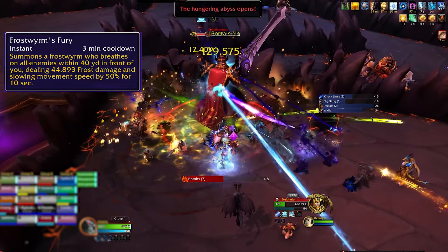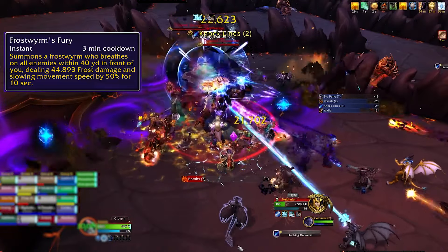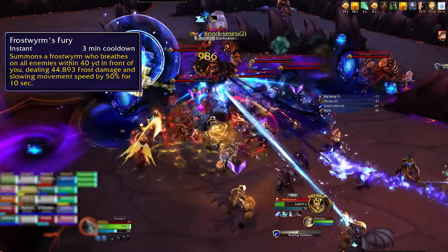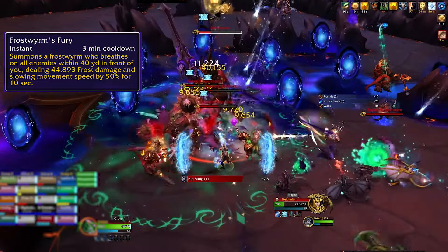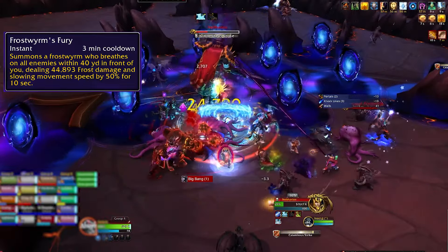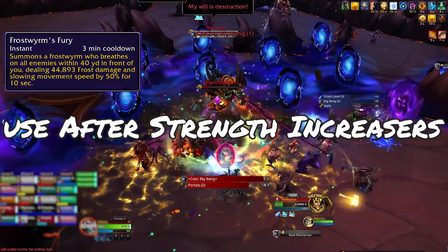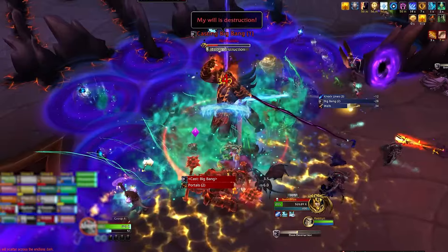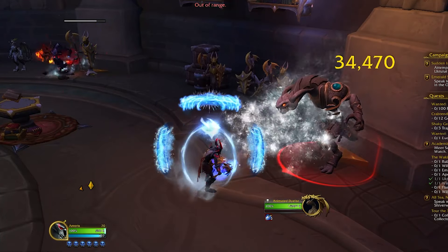Frostbrood's Fury is a 3-minute cooldown blast — a talented ability you'll usually end up taking. It does a huge amount of damage to all targets in front of you and slows their movement speed. This ability scales off your strength, so you want to use it whenever your strength is at its highest. If you're using strength-increasing trinkets or Pillar of Frost, at the end of Pillar of Frost you'll have your highest strength moment — that's when you want to unleash Frostbrood's Fury.